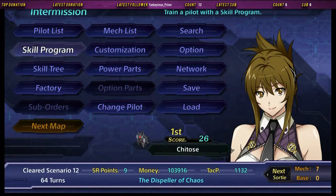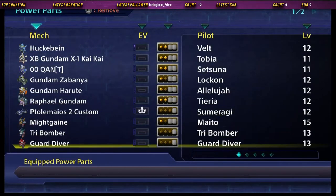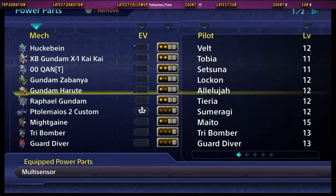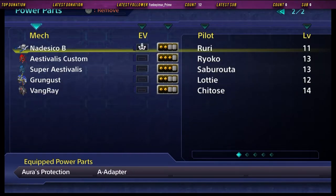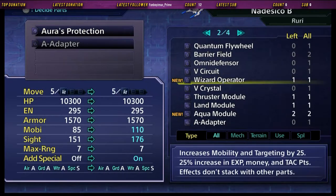Alright, so the new part. Let's head over to... Wizard Operator. It increases mobility and targeting by 25%. We've got some cash money, XP money, and tack points. Effects do not stack with other parts.